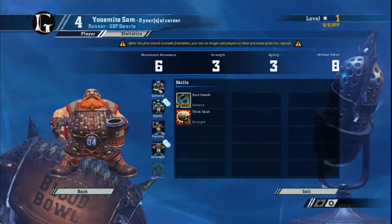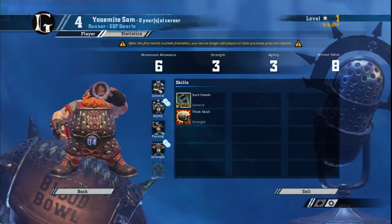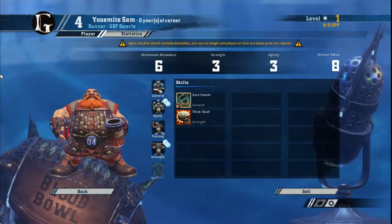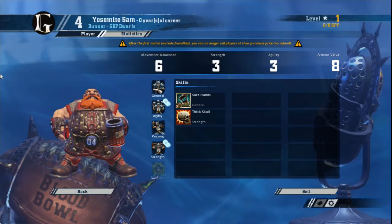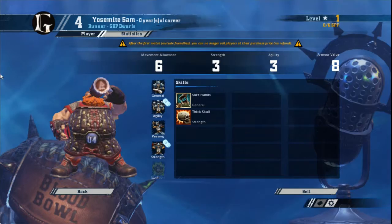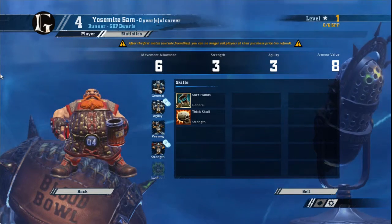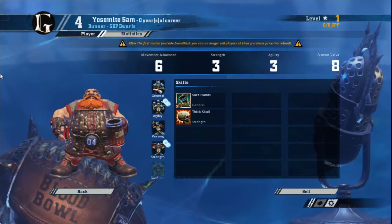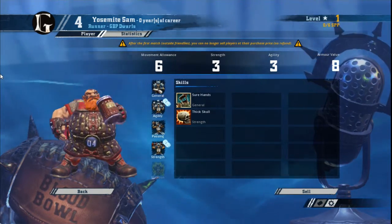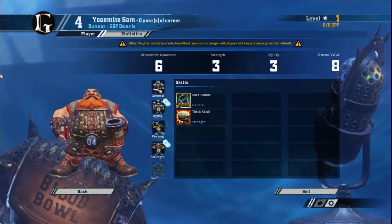Now we're going to have a look at the only player on the Dwarf team that you want touching the ball, especially when it comes to picking the ball up. You can pass to a Blitzer, and if a Blitzer manages to get the ball it's a nice bonus — or if any Dwarf manages to get the ball, it's a nice bonus. But these are the guys you want dealing with the ball. They're your fastest players and they start with Sure Hands — that's why you want them to be ball carriers.